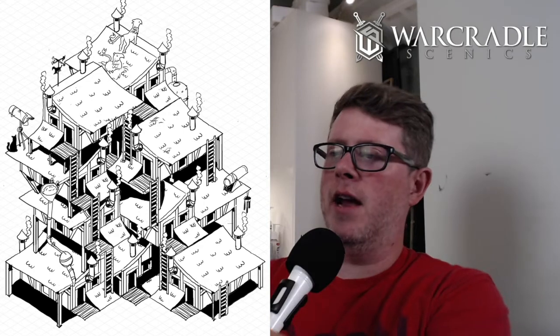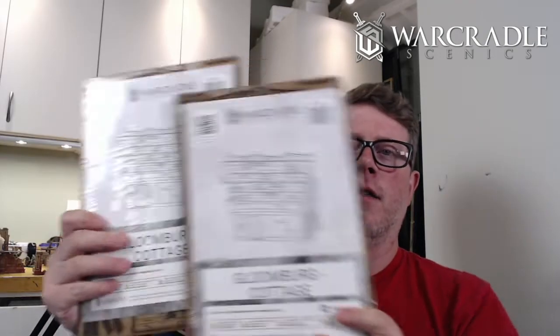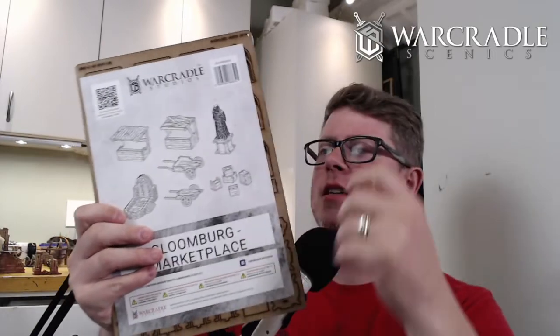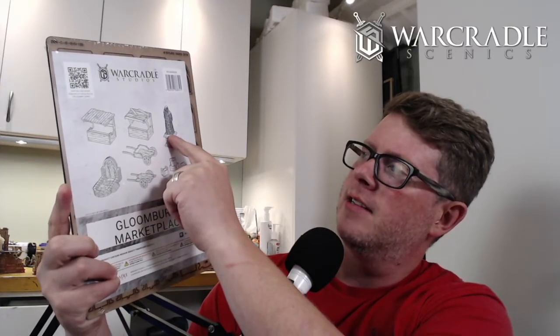So I'm going to be doing some reviews on these kits — a couple of their pieces: the Gloomberg Cottage, the Manor, and we even got the Windmill, the Old Mill, and the Gloomberg Marketplace. Just a lot of scatter stuff — a few kits that could be really cool for adding on balconies, etc. I am intrigued by the idea of this statue made of many layers of MDF.